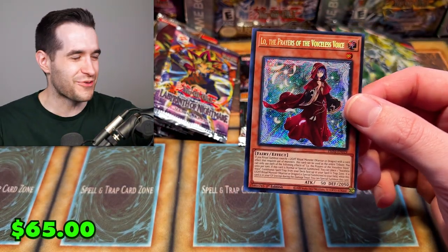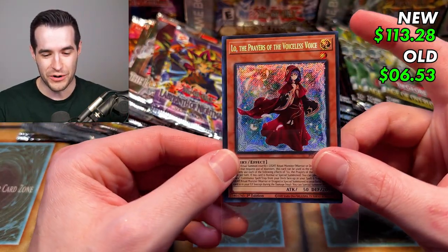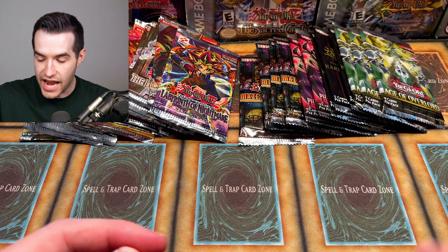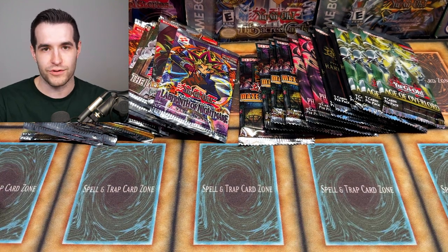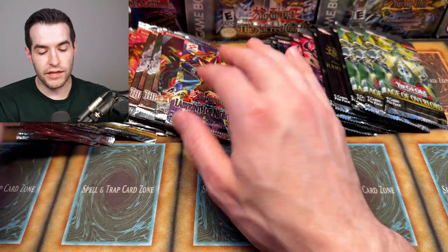Oh, the new packs are just rubbing it in — they are just bashing the old school into the ground. The Prayers of the Voiceless Voice! It's going to take an insane comeback for the old school now. That's a $70 secret to go along with the Pot of Prosperity. It's even better than the Pot of Prosperity. This might be ugly, guys — this might be ugly.